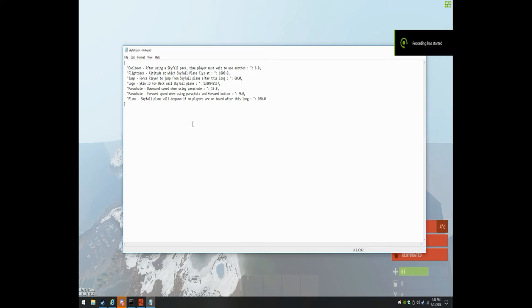Now for the configuration portion for all you server admins. Cool down time — default is 600. When a player uses a Skyfall pack to jump into the plane, that's the time in seconds they must wait to reuse it. Flight deck — that's the altitude at which the plane flies around. The higher it is, the higher up it goes. Forced jump: players have 60 seconds to jump out or they will be forced out, so they don't hog the seats and give room for everybody else.